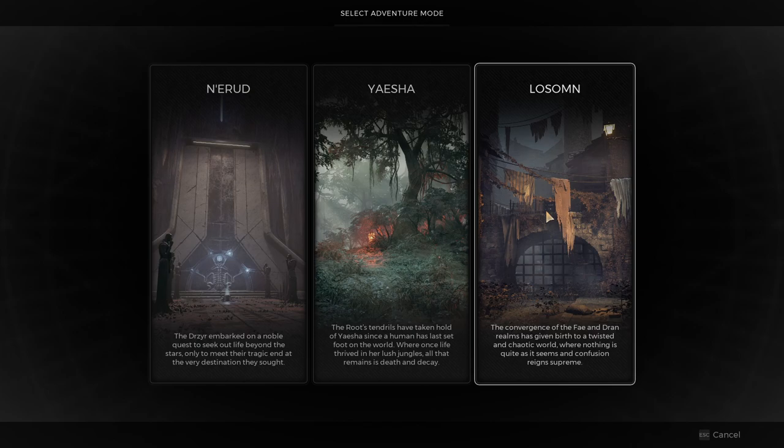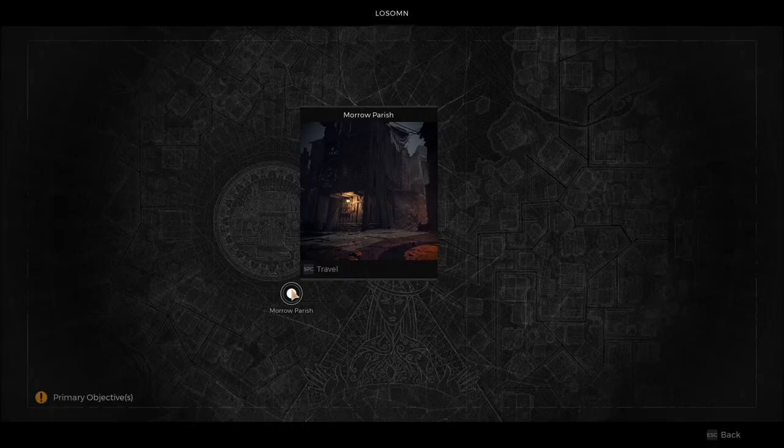First, I just want to show you exactly where you can find this clock tower. It's going to be on the Lossom world, and I think the easiest way to find it is if you get the Morrow Parish start. Different start points are the different storylines of Lossom — there's two in total. The other start point is the Palace Courtyard, and although you can probably still find the clock tower with that start, I find it quite a lot on the Morrow Parish start. So if you don't get this when playing through your campaign, once you've completed Lossom, you can reroll in adventure mode until you get it.